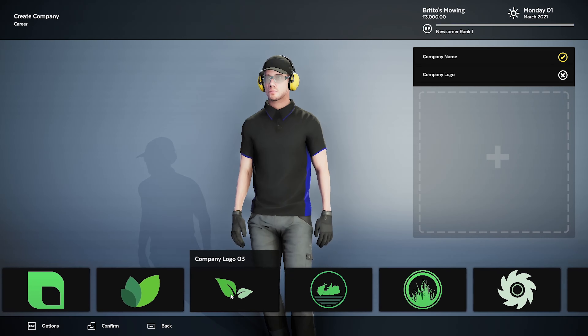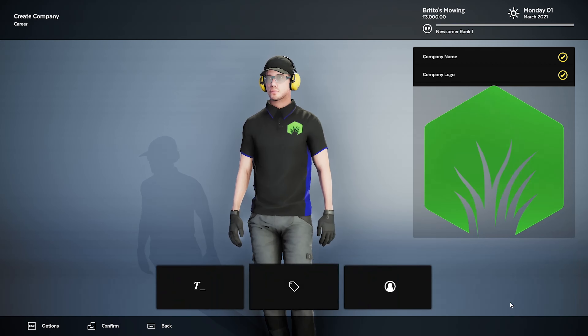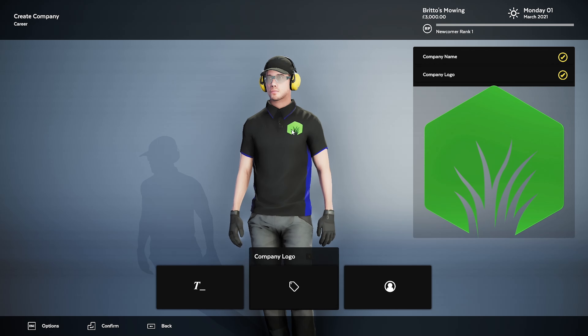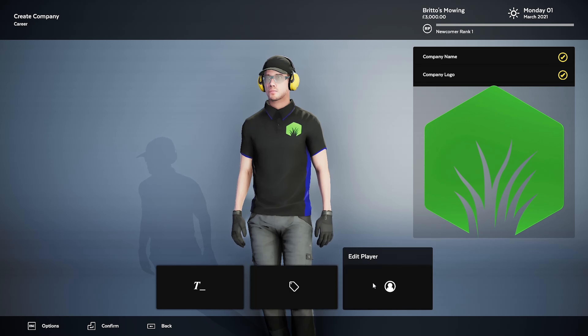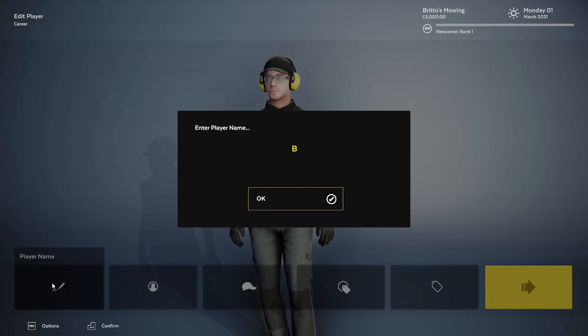I'm looking at logos — there are a lot of pretty cool ones. It would be good to be able to do our own. This one looks like somebody local to me — Blade Mate Lawn Care looks pretty similar. He's actually on YouTube as well, so you guys check him out.